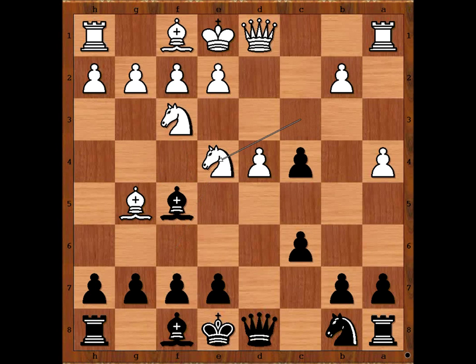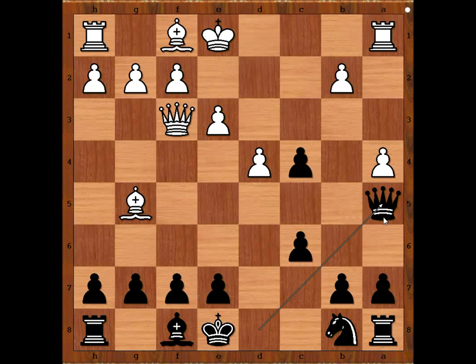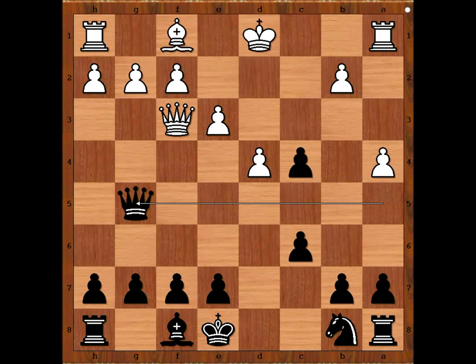Bishop to f4. What happens if knight takes knight? If knight takes knight, bishop takes knight and white is advised not to play the natural e3 move. Why? What's wrong with this move? Can you see how black can win? Bishop on g5 is defended by the knight. Removing the defender, queen or pawn takes, check — fork on the king and the bishop, winning the game for black.